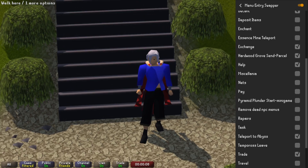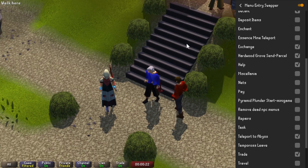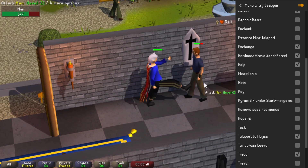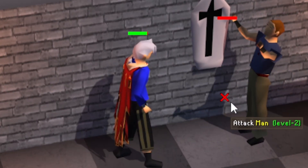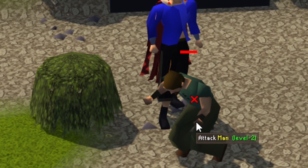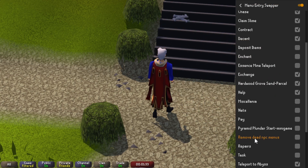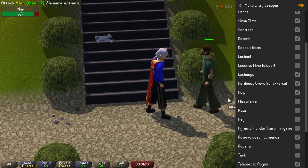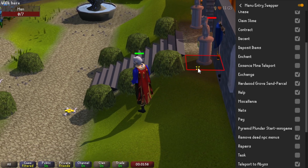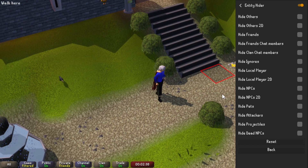The next feature is something players have been asking for a long time, or have been using other clients to get: the ability to remove NPC options on dead NPCs. For example, if I kill one of these men, I still have the ability to attack them even though they're dead — hovering over their dying corpse still shows attack options. But in the Menu Entry Swapper under NPC swaps, if you scroll down you can find remove dead NPC menus. If I enable that and kill another man, as soon as he dies there are no more left click options, and I can click through him without right clicking on his corpse.